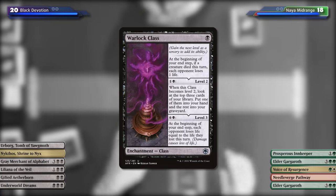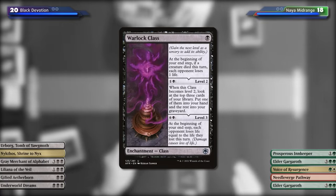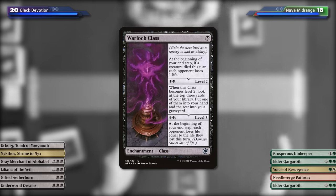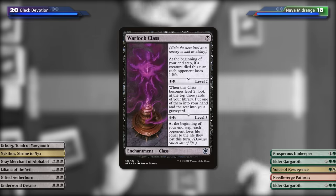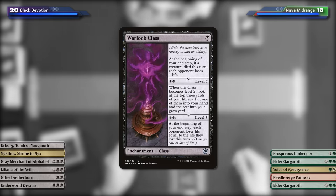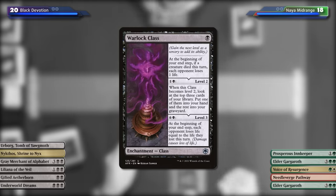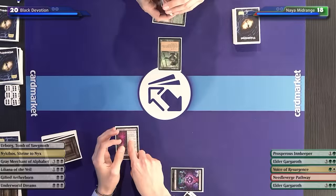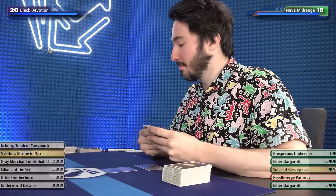You're going to have to give that a read, Yaman. Warlock Class — it's a class enchantment so I can level it up. At level one, at the beginning of your end step, if a creature died this turn, each opponent loses one life. Level two: look at the top three cards of your library, put one into your hand and the rest into your graveyard. Level three for seven mana: at the beginning of your end step, each opponent loses life equal to the life they lost this turn.